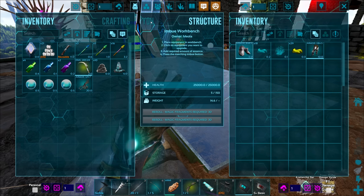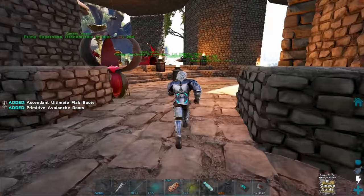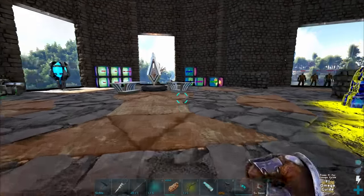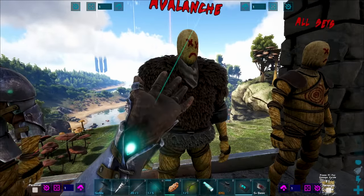A bonus when equipped — wow — and damage taken, yes! That's pretty good, I like that. While I'm at it, I'm going to imbue some boots for myself too. Extra stamina, explosion damage reduced, nature damage reduced — they love giving me nature damage reduced — a bonus when equipped, elemental damage taken. Not bad. The only downside is I now run around very slowly since my speedy boots are gone.